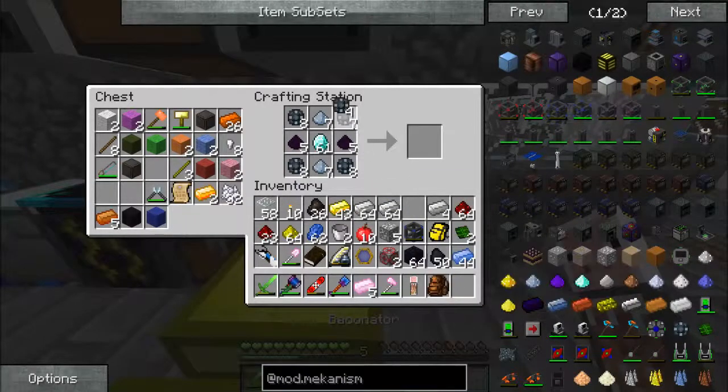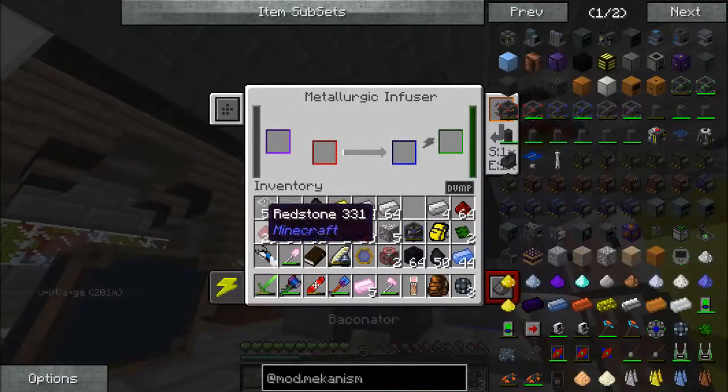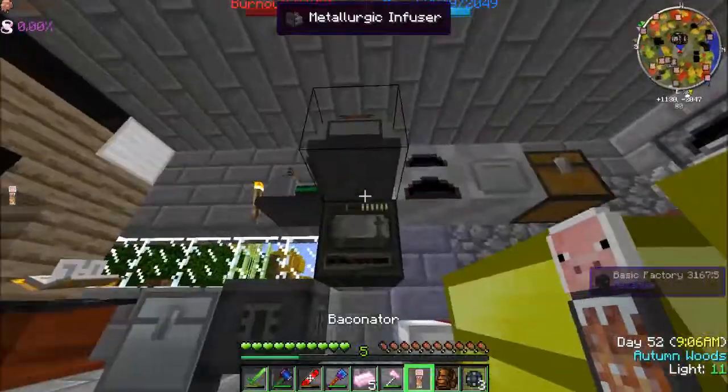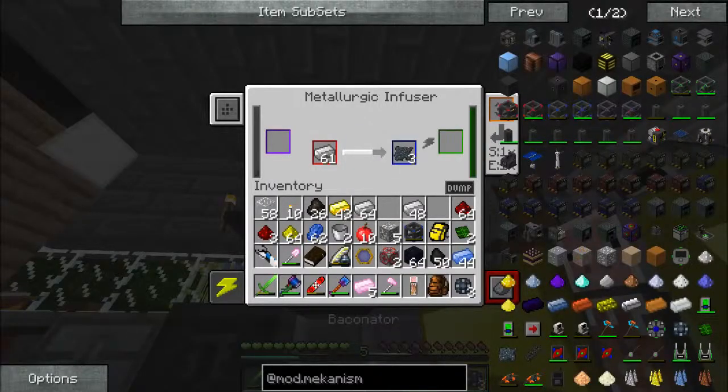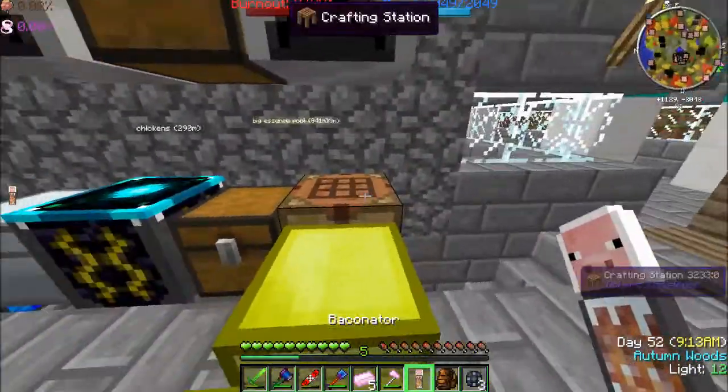I need more enriched alloy — let's do like twenty. So that's sixteen, seventeen, eighteen, nineteen, twenty. Good — that'll do its thing. Got obsidian dust.